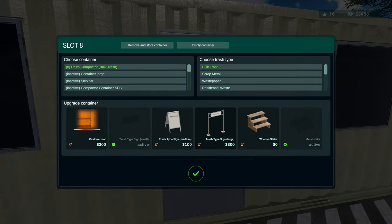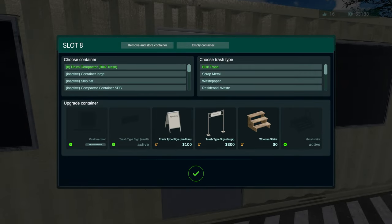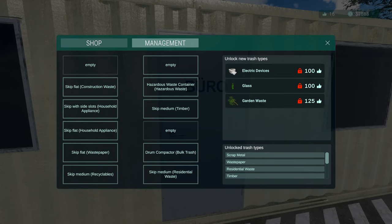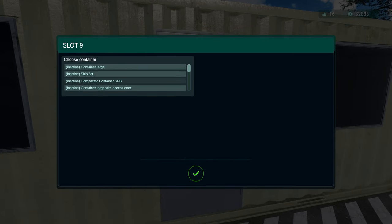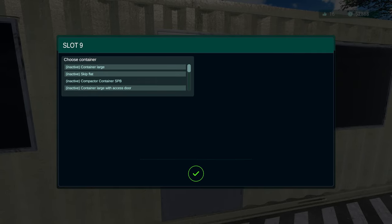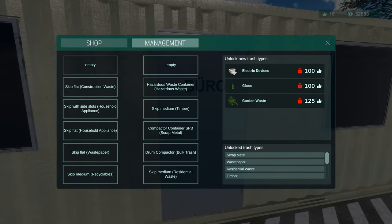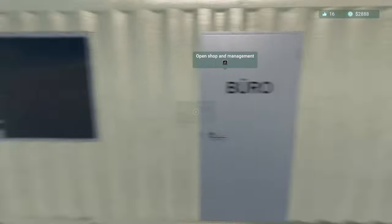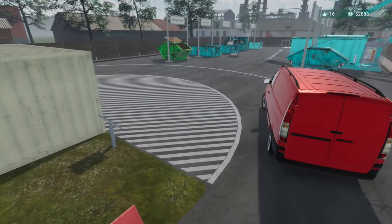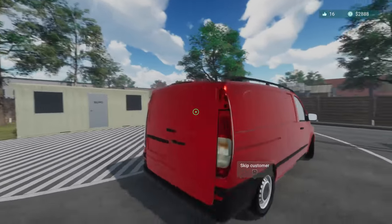Drum compactor bulk - custom color, big sign - perfect. We'll grab the compactor container and that'll be for scrap metal, because I didn't think we had anything for scrap metal - we did not. I don't know how the drum works but we'll find that out here soon.